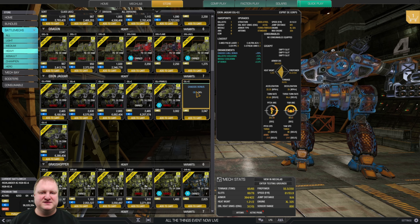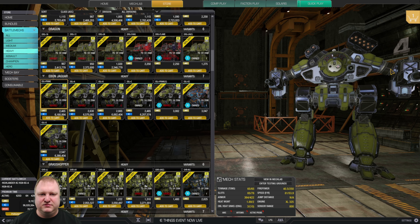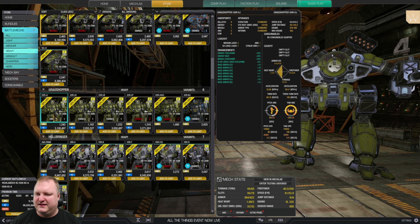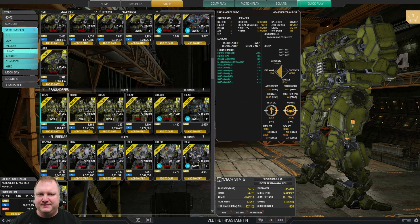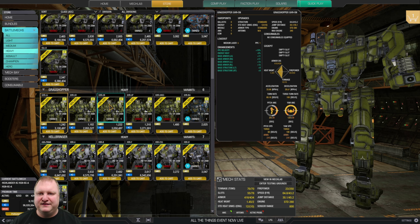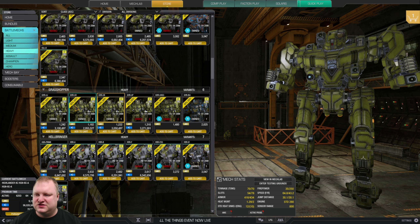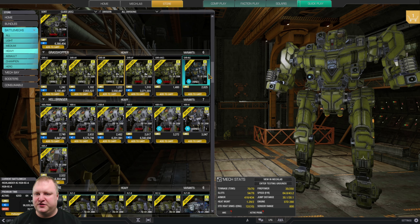Ebon Jaguars: if you want to play a lot of them, get the Speed of Call so you can swap out parts since it's an OmniMech. If you just want to spend C-bills, get the Prime. Grasshoppers: all interesting mechs — you have to look at the quirks. The 5N has eight energy hard points, so something like three large lasers and five mediums works there, though the quirks for heat are worse. Choose based on your preference — they're all not bad mechs.